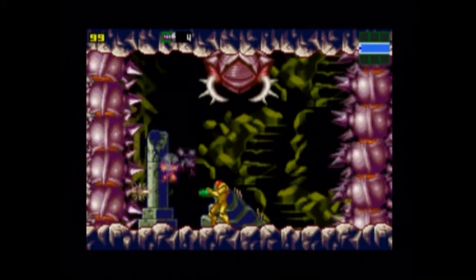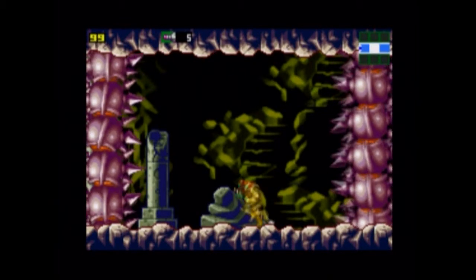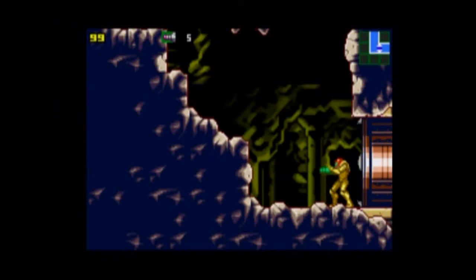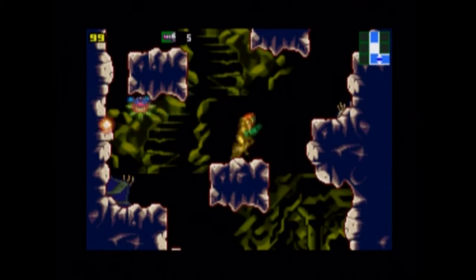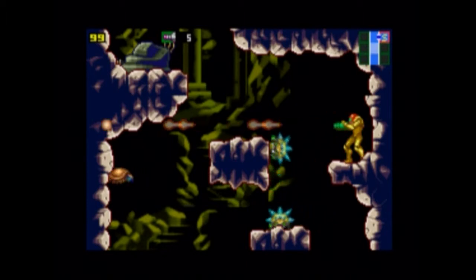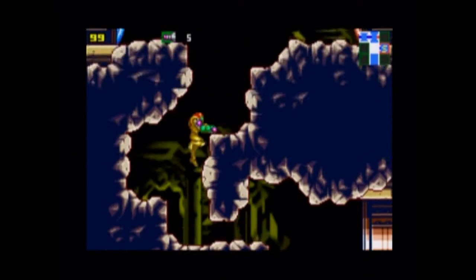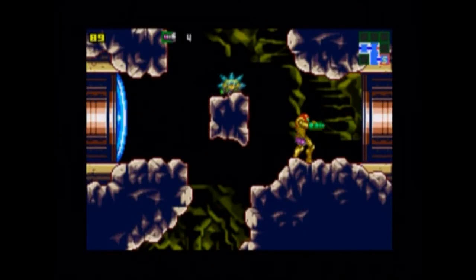You take the missiles you just got — that's the only way you can hurt this guy. The first encounter you may not be able to beat him, but the second time you can if you're fast enough, because he drops the Charge Beam, which lets you charge up your shot. Not all that important, but more power-ups is always better. And here's the red door — takes one missile.